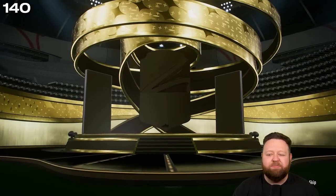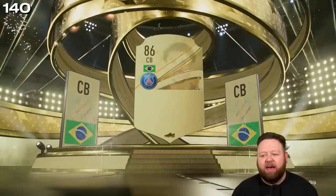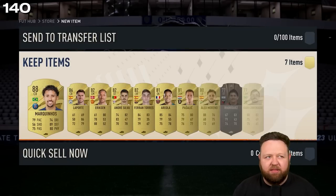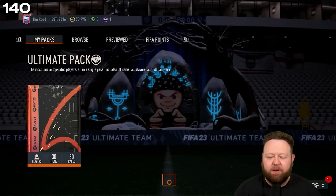A rare players pack then does give me a walkout — finally something very good here — and it's Marquinhos. We'll take it, an 88-rated tradable card. Van Dijk wasn't a bad pull from the player pick, but we get two walkouts in that pack — Laporte was in there as well.